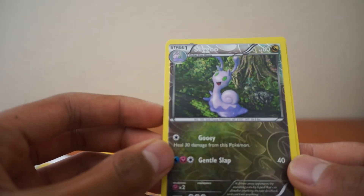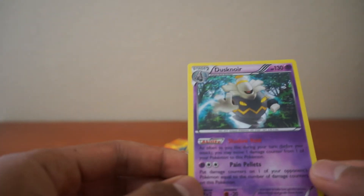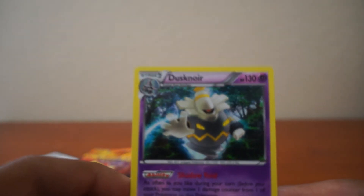Nice, a Reverse. Sligo. And nice - got a Hollow Dusknor. That is awesome.